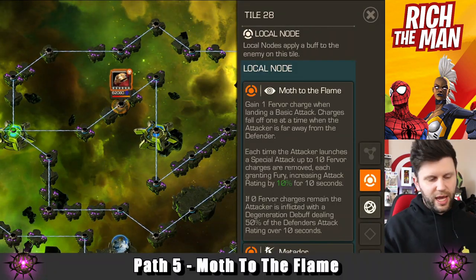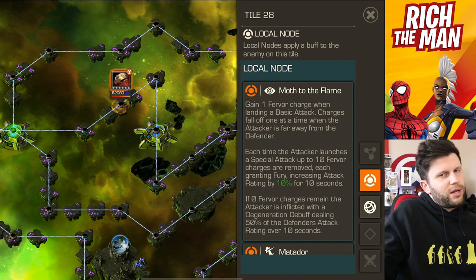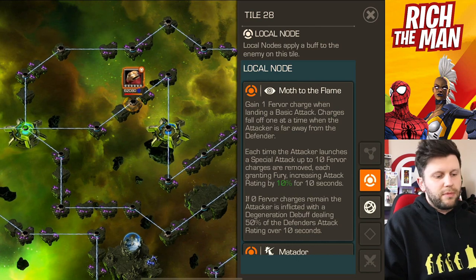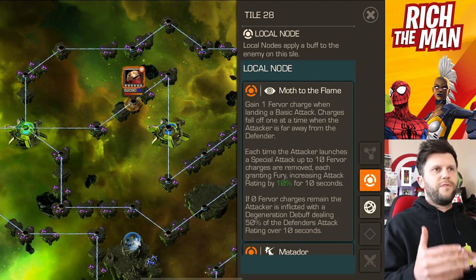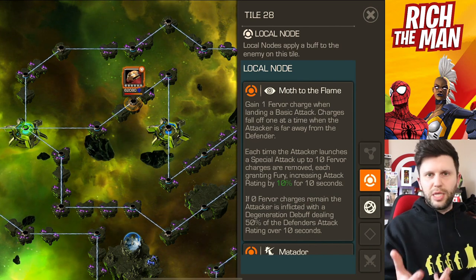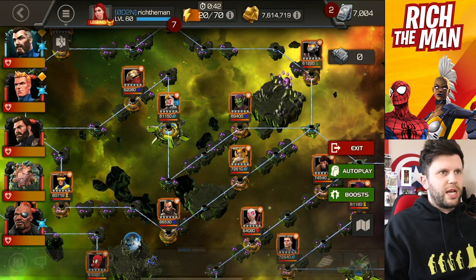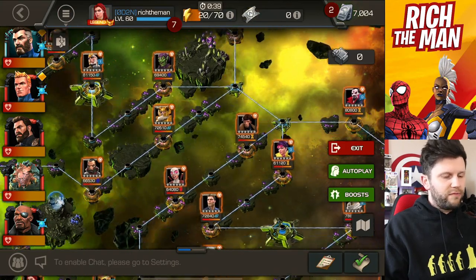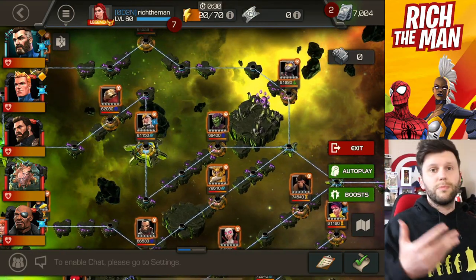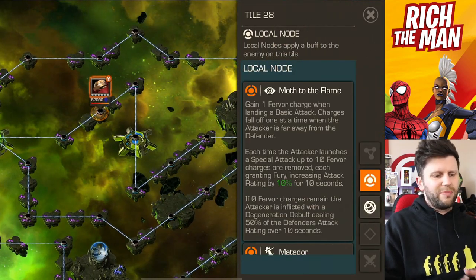Path number five is Moth to a Flame — I'd call it the second worst path, but it's doable. Some things don't work in your rotation and you have to wait, which takes away the speed and momentum of fighting. In a nutshell: build further charges with basics and throw special attacks, but don't go to zero further charges or you get degen. On this path you face Hulkbuster, Air Walker, Green Goblin, Jubilee, Icarus, and White Magneto. The first three are metal champions, so Red Magneto is a good option.